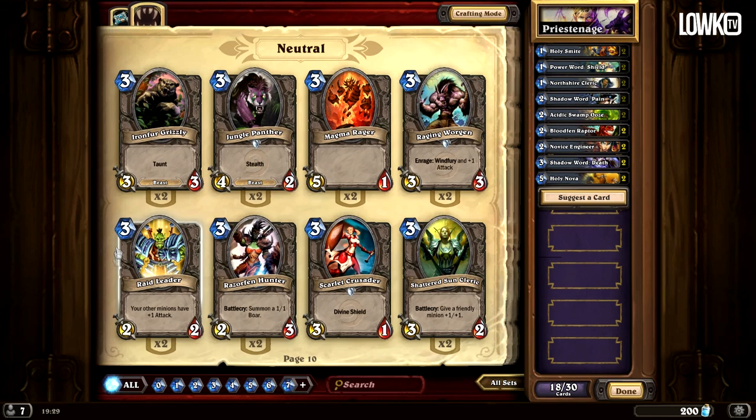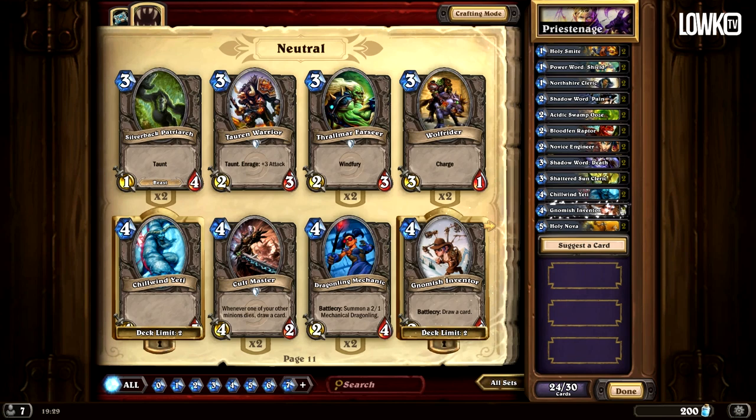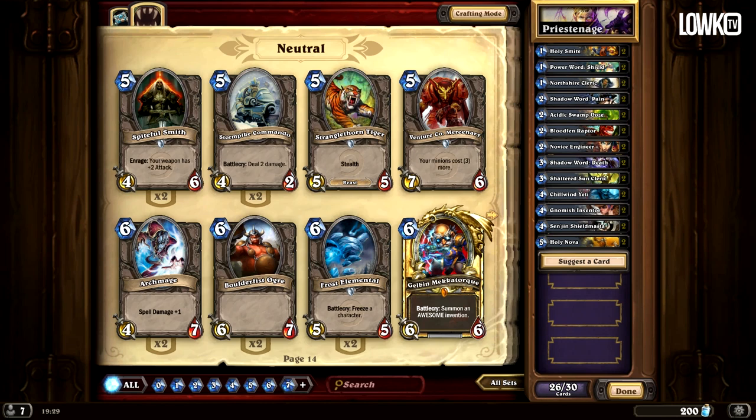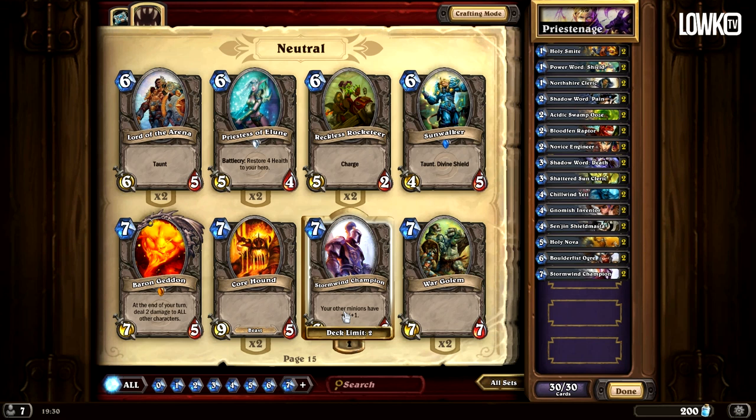Two more pages to the right and we pick the Shattered Sun Cleric, which is one of the standard cards that is amazing. From this page we pick the Chillwind Yeti and the Gnomish Inventor. After that we pick the Stoneskin Gargoyle, which is also one of these very standard good cards, and from this page we pick the Boulderfist Ogre. We have two cards remaining — I like to pick the Stormwind Champion, but if you want something different you could go for a War Golem or a Core Hound.